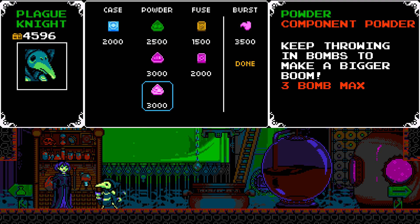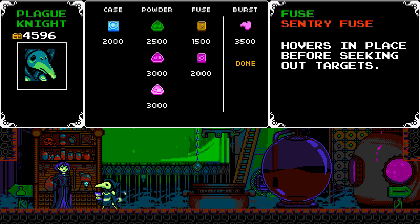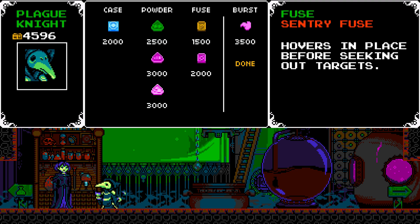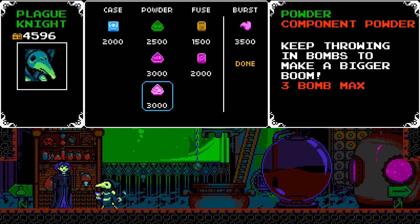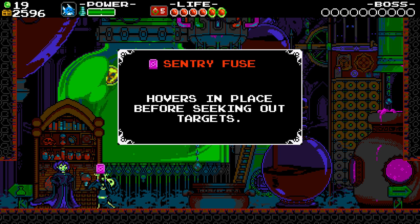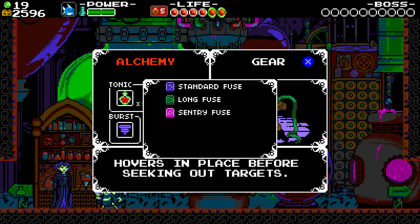Apparently the number goes up, thank goodness, because it's going to take a long time to buy all this stuff. I'm thinking I want to give the 'bigger boom' component a shot because I'm throwing in bombs all the time. Although the 'hover in place before seeking out targets' could definitely be handy for trying to hit specific people. But I can't have both — seeking out targets with the long fuse would definitely help. Let's give this a shot and see how it works, then apply it.